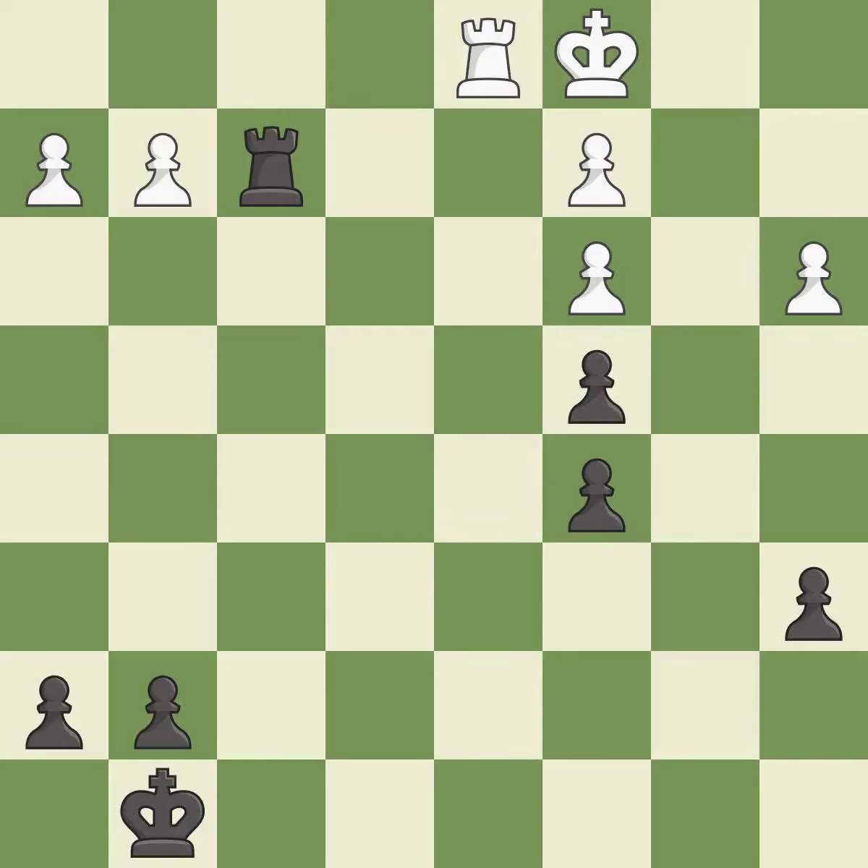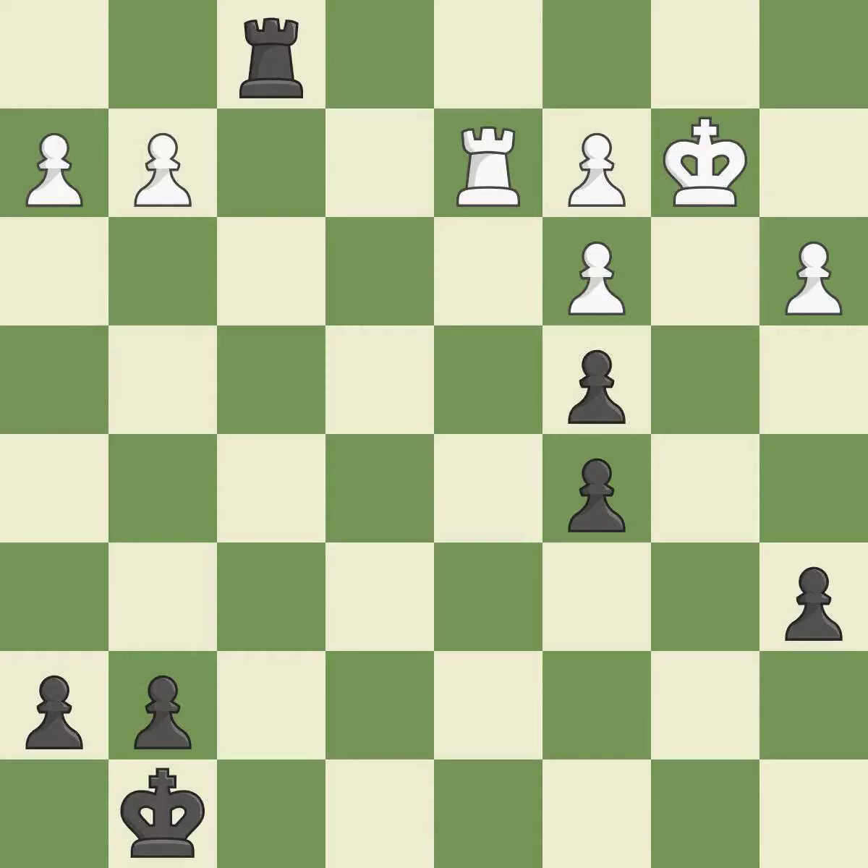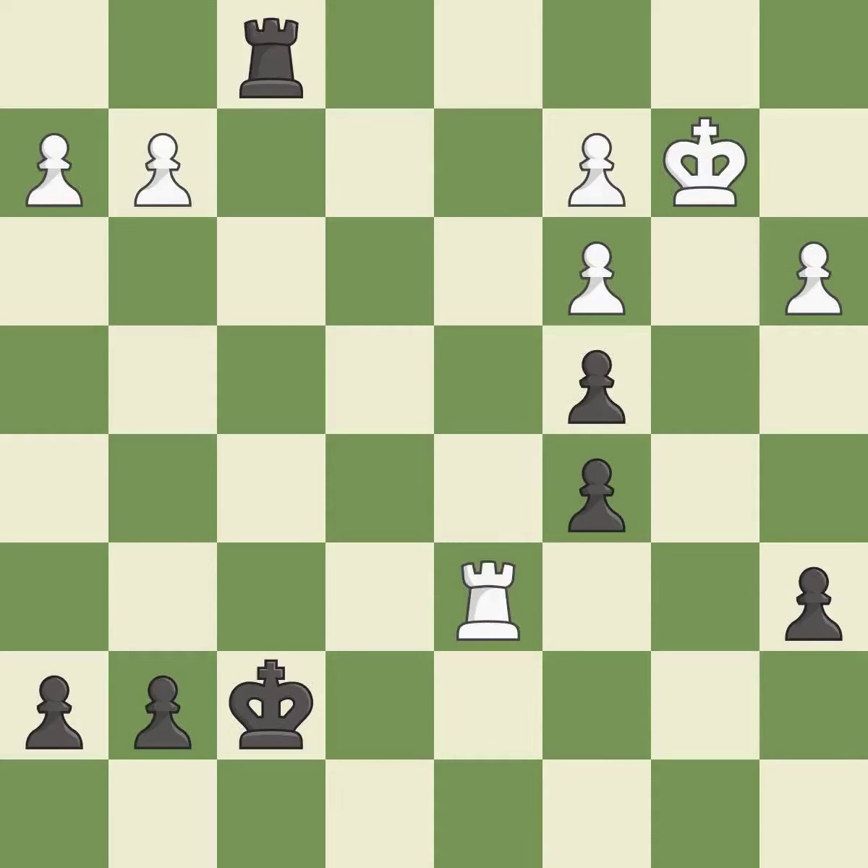Takes back. This defends the attacked pawn. This move puts the rook on a safer square. This steps away from the checking rook. This activates the king in the endgame by getting it off the back rank — excellent. This threatens to create a passed pawn, but it is an inaccuracy. This makes a passed pawn, meaning no opposing pawn can challenge it on its way to promotion.